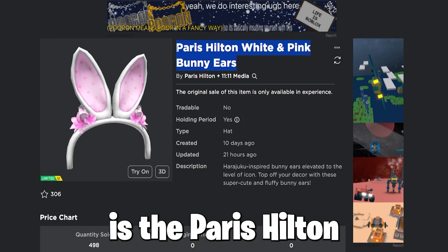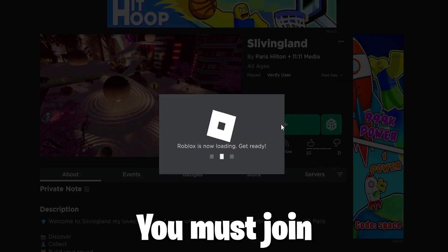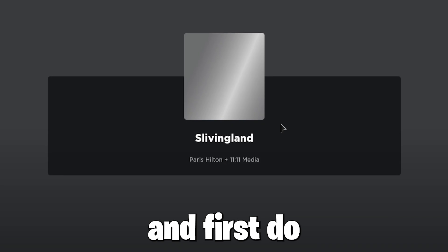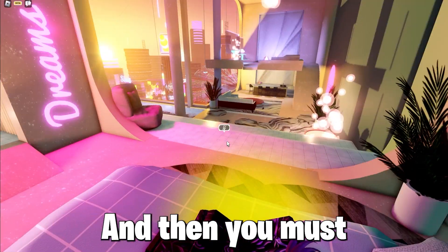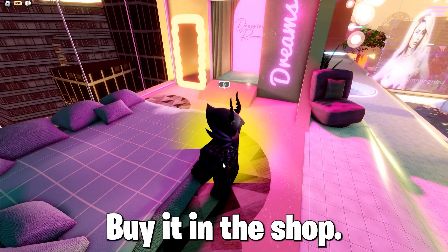The next item is the Paris Hilton White and Pink Bunny Ears, which has 40,000 stock. You must join the game Sliving Land and first do the tutorial, then you must first reach level 50 and do a rebirth, after that buy it in the shop.